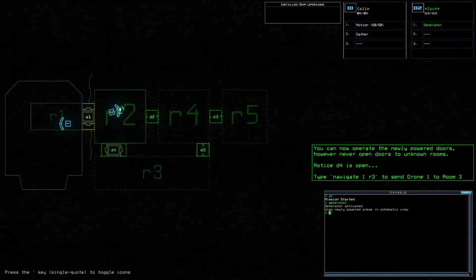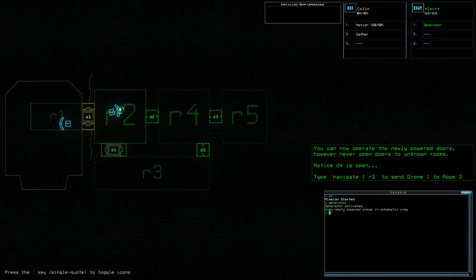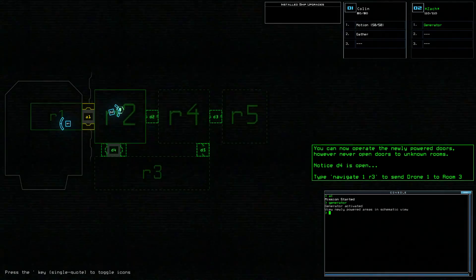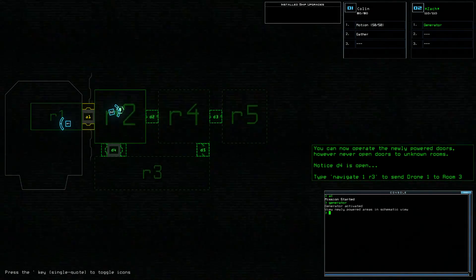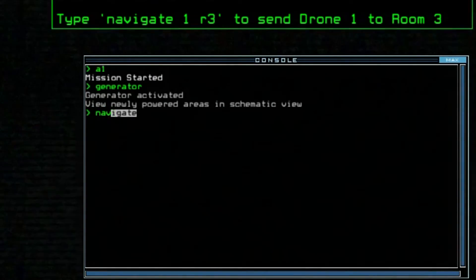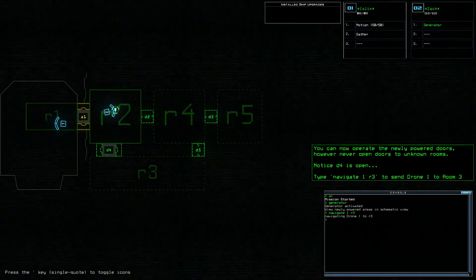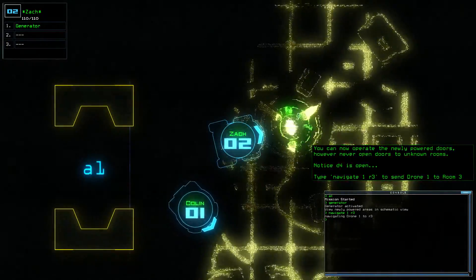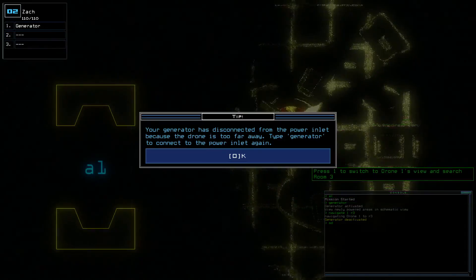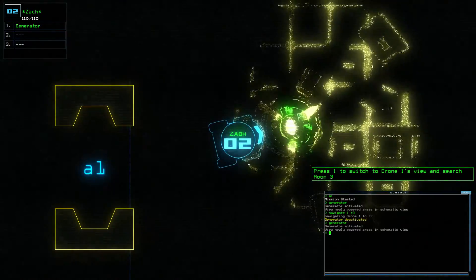Rooms 2, 4, 5, and 3 — 3's kind of phased. It looks like you can now operate the newly powered doors. However, never open doors to unknown rooms. Notice D4 is open. Let's navigate drone 1 to R3. So we type 'navigate' — you can just hit tab and it'll finish the word for you. Isn't that nice? We're gonna navigate drone one into R3 and send it in. That's kind of neat — you can just send your guys with commands. You don't have to actually move around.